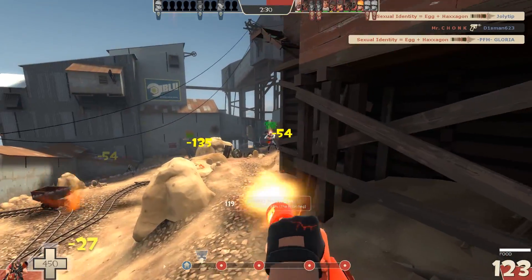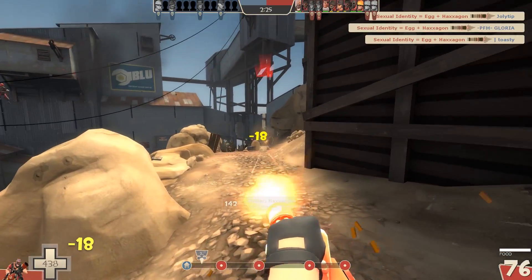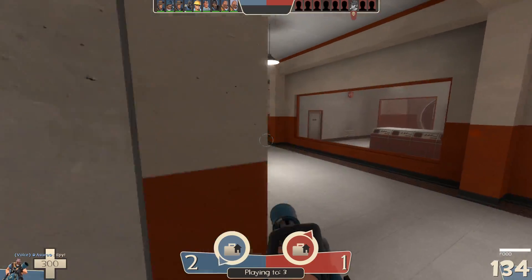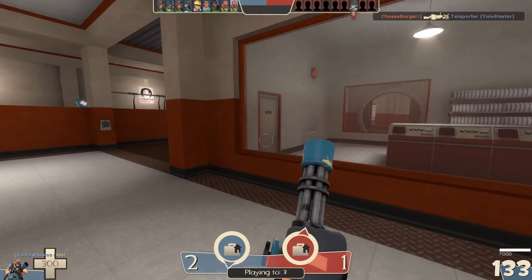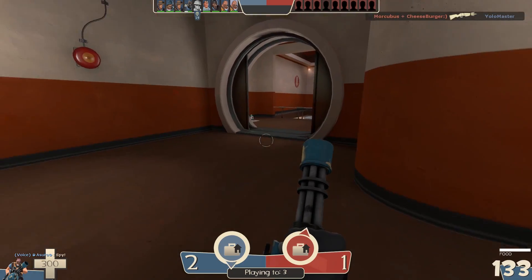We're going to kick off this with a speed round of five really simple, quick, juicy tips to get you started — some of the obvious ones. Number one: jump just as you're spinning up your minigun, especially when you're going around corners. It allows you to travel a little bit further, a little bit quicker, and there's no downside.